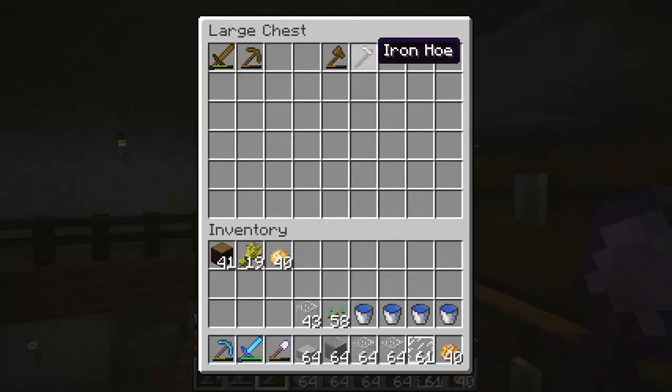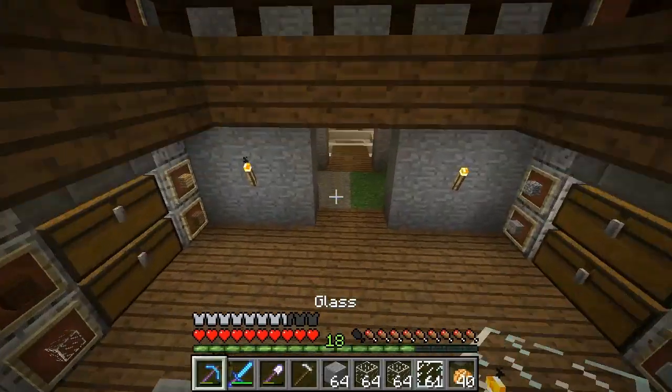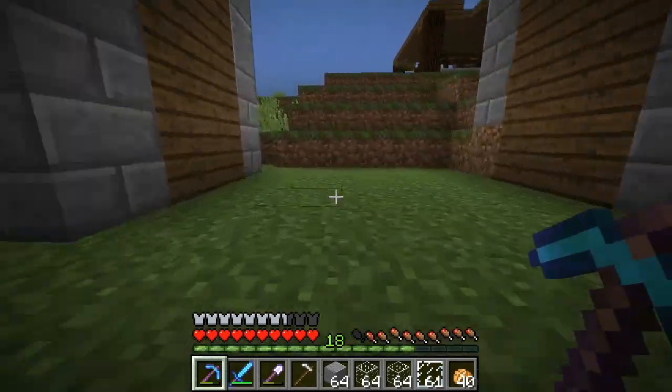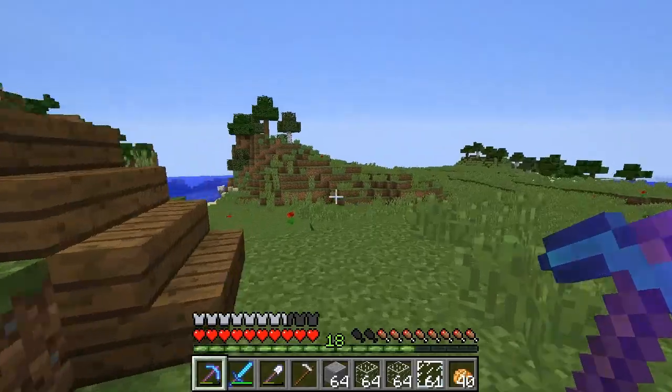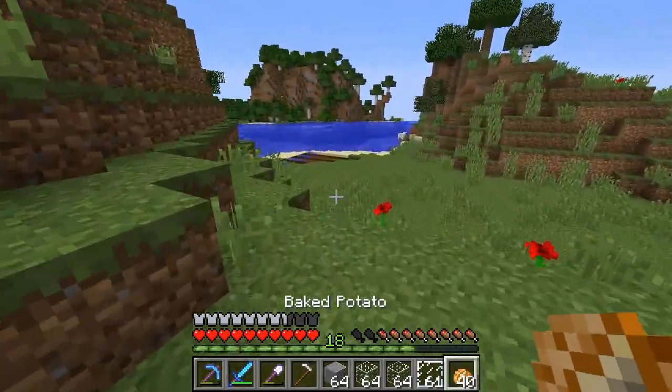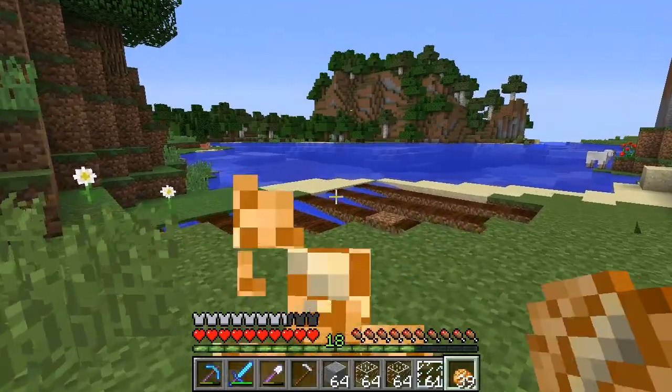The tools should be here — yes, we got an iron hoe. So we're pretty much all set to go. We got plenty of seeds, we got some potatoes. And also, we got to get cows and pigs because I haven't eaten anything decent besides potatoes recently. So we got to work on that. Alright, let's go and make our way to the farm.